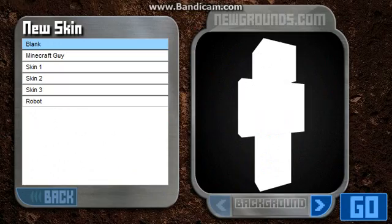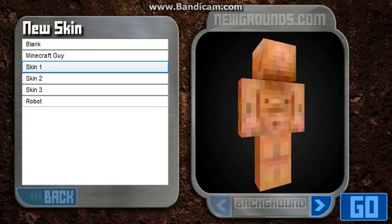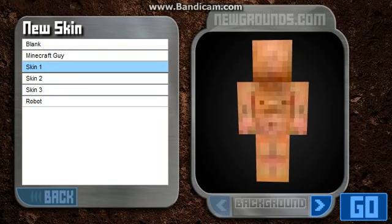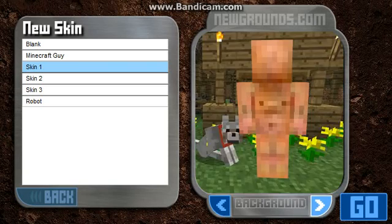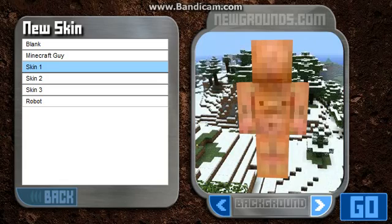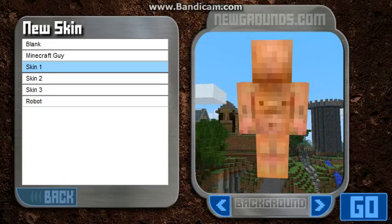So what you do is go to New Skins. You pick Blank, Minecraft guy, Skin 1, 2, 3, or Robot. So you just go pick one of your skins like this. What do they look like? See them? Kind of weird. You pick the backgrounds like that. There we go, I like that one more.